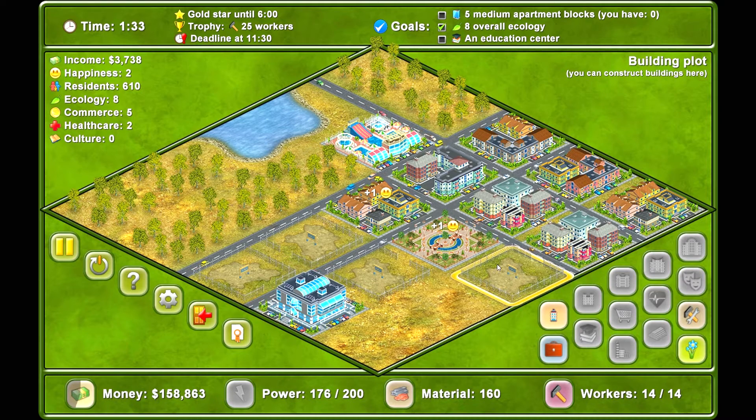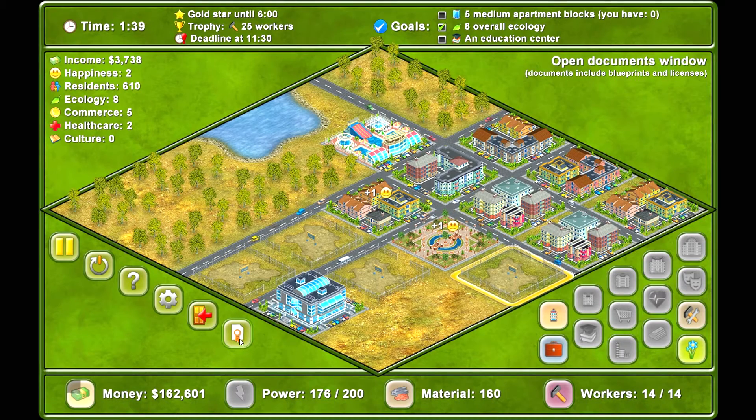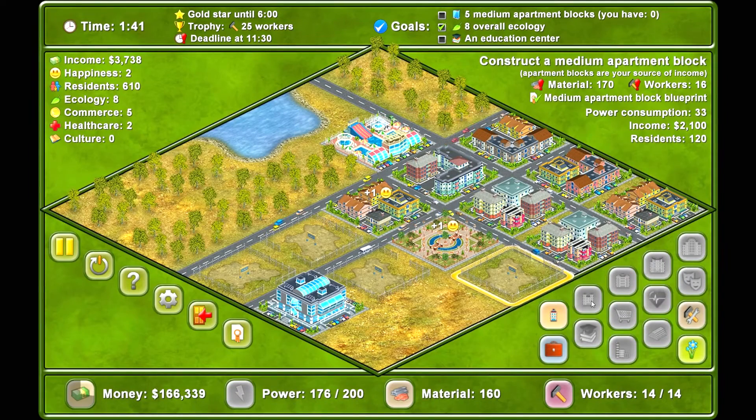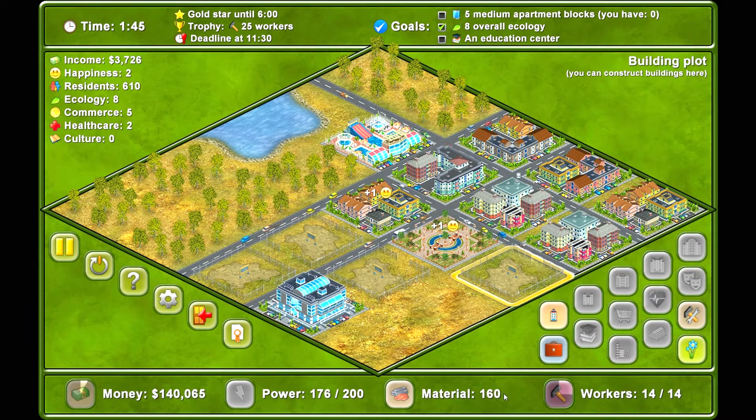We want to build around this park, but we need the medium apartment blocks. We have the blueprint, so we just need more workers and materials. We've got to train two workers. We need 25 workers to get the gold star — that's going to be tough. We'll need more materials as well.